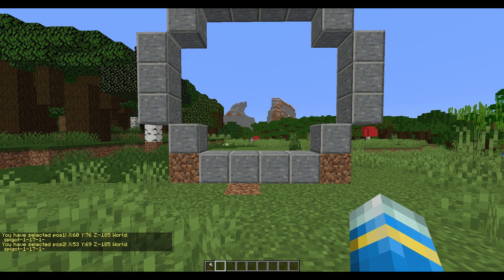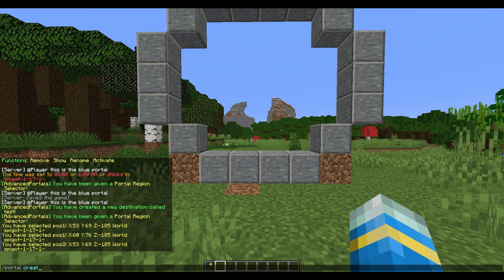Now all we need to do is one more command which is /portal create, and then we can jump into customizing it. There's a ton of stuff in here. The first thing we're going to do is set the name — this is just going to be 'test3' — and then we want to set our destination: destiny colon 'test'. Then we can set all the other stuff; some of it you need, some you don't.